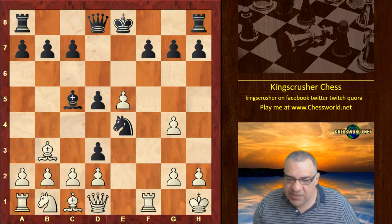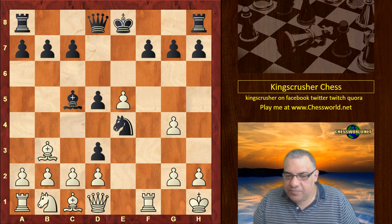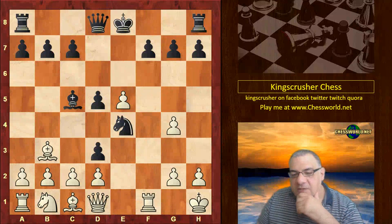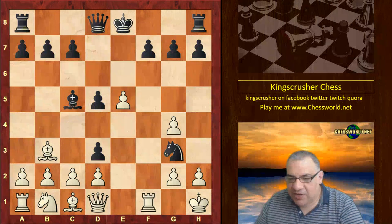It's a desperate position, isn't it. Can you guess what Black plays here? Knight g3 check — so it's forcibly tearing up White's pawns. There's only one move, and the point is — can you see it?